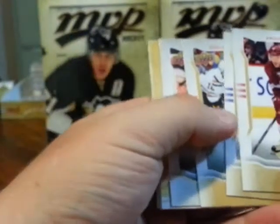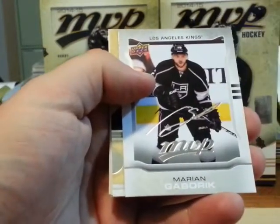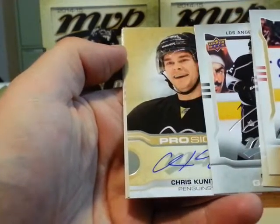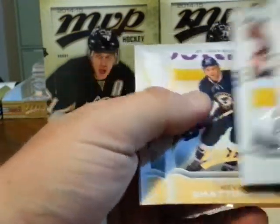Alright, we got an autograph coming up here. Patrick Kane short print and a Marian Gabrick silver script, and we have an autograph of Chris Knutts, Pittsburgh Penguins. That's the pro sign version.